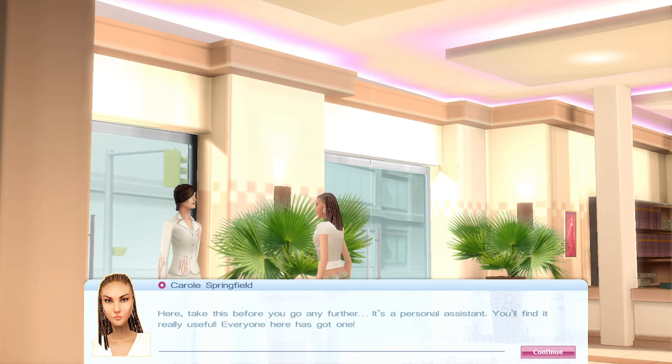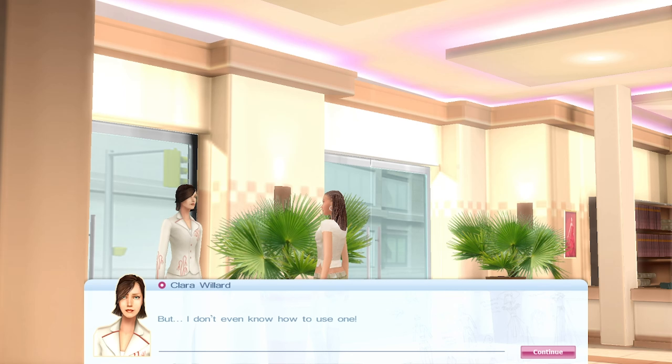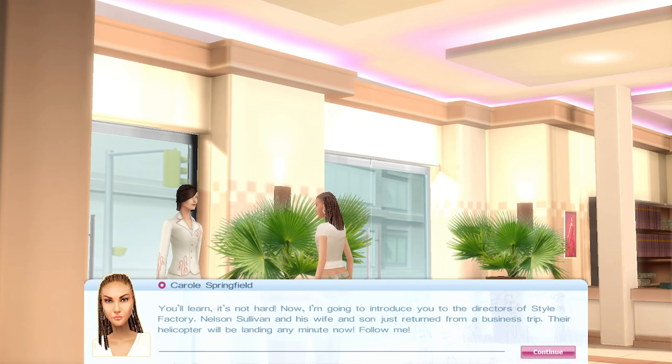Take this before you go — it's a personal assistant, you'll find it really useful. Everyone here has got one — everyone is just nepotising each other. I don't think anyone is qualified for these jobs, and what do I need a personal assistant for? This company is so rich they just give anyone a PA. Now I'm going to introduce you to the directors — Nelson Sullivan and his wife and son have just returned from a business trip, their helicopter will be landing any minute. Follow me.